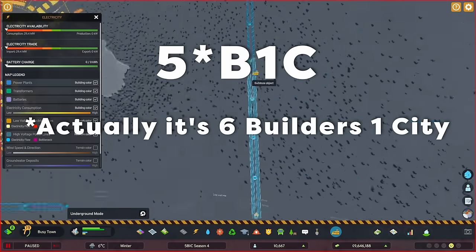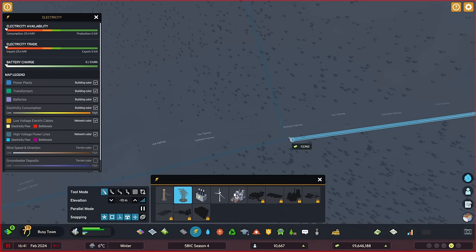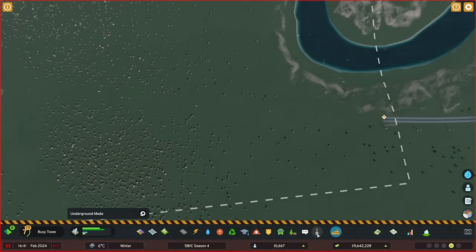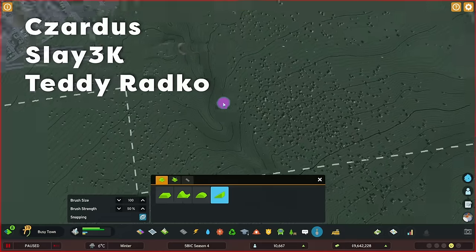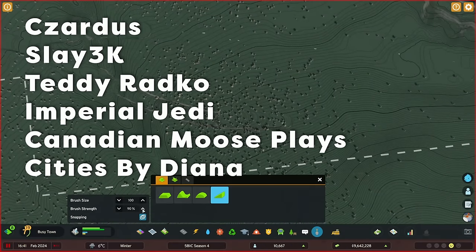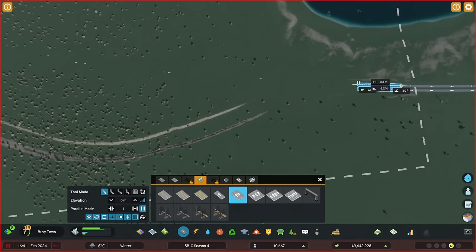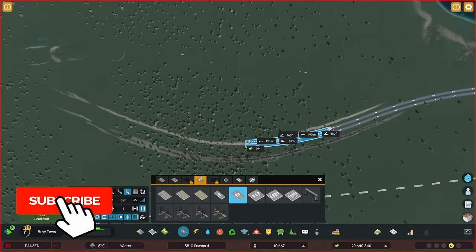This is the fourth season, and we're actually six builders this time around — so it's actually six builders, one city. This fourth season will include Sardis, Slay 3K, me, Imperial Jedi, Canadian Moose, and Cities by Diana. That's also the order of the builders. This is the third video in the series and we'll see how long it ends up being.